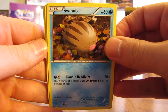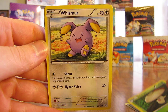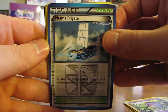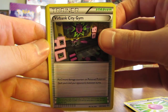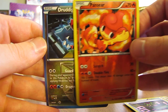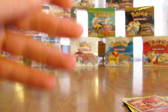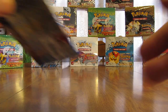First pack starts off with Swinub, Scraggy, Fungus, Whismur, Koffing, Plasma Frigate, Eviolite, Virbank City Gym, Pansear — just a common reverse holo — and then the first rare in this video is a Druddigon non-holo. I had to take a second look at that to see if it was a reverse holo. Obviously it isn't because it's in the wrong spot, but it almost looked like it on camera.